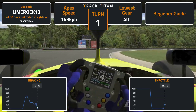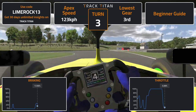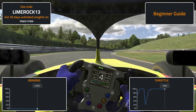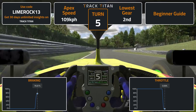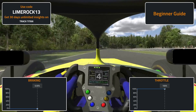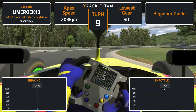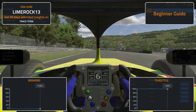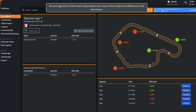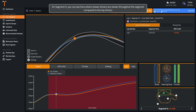This video is brought to you by S.T.A.L.A. Around segment 5 of the track, many drivers lose most of their total time difference to the top drivers. You can see here where slower drivers are slower throughout the segment compared to the top drivers.